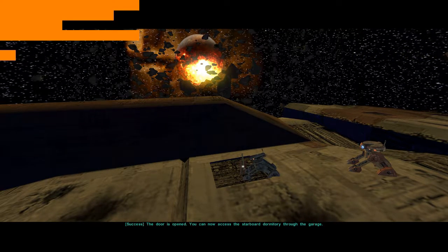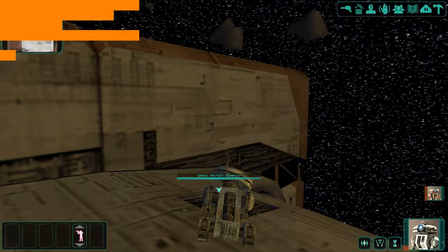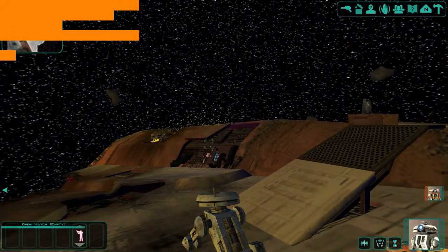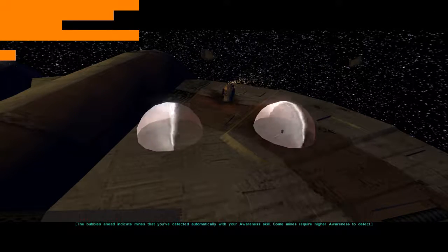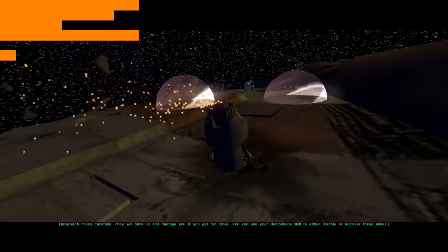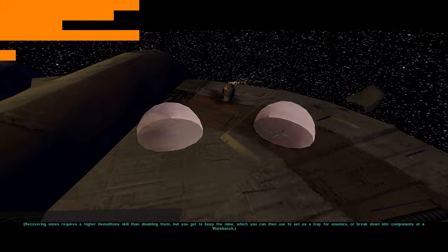You can now access the starboard dormitory through the garage. Don't forget to explore the other side of the Ebon Hawk. This is the port side of the Ebon Hawk. The bubbles ahead indicate mines that you've detected automatically with your awareness skill. Some mines require higher awareness to detect. Approach mines carefully — they will blow up and damage you if you get too close. You can use your demolition skill to either disable or recover these mines. Recovering mines requires a higher demolition skill than disabling them, but you get to keep the mine.